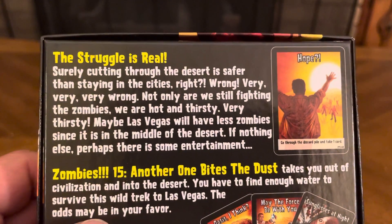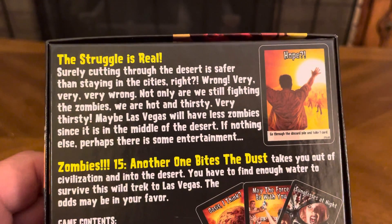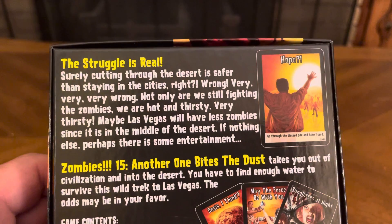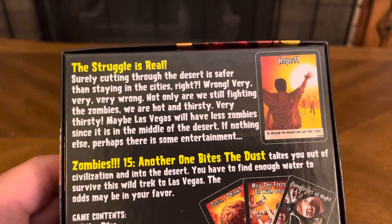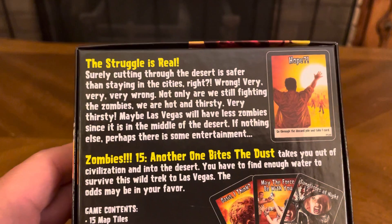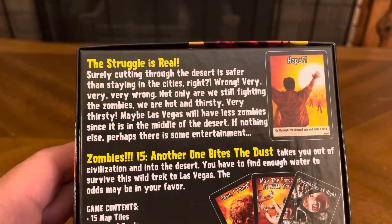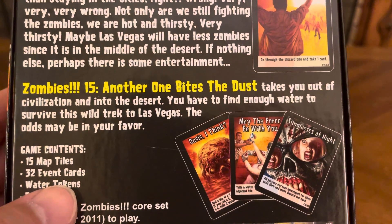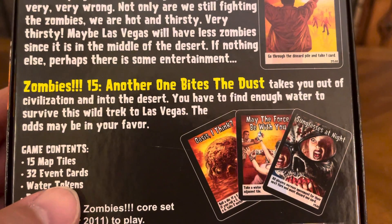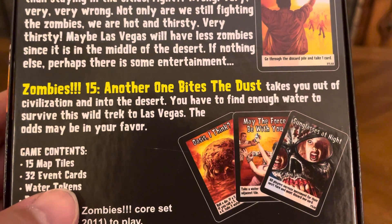The struggle is real. Surely cutting through the desert is safer than staying in the cities, right? Wrong. Very, very wrong. Not only are we still fighting the zombies, we are hot and thirsty. Very thirsty. Maybe Las Vegas will have less zombies since it's in the middle of the desert. If nothing else, perhaps there is some entertainment. Zombies 15: Another One Bites the Dust takes you out of civilization into the desert. You have to find enough water to survive this wild trek to Las Vegas.